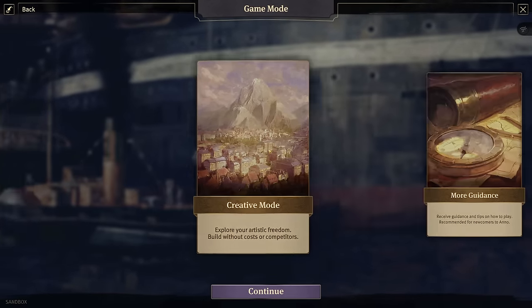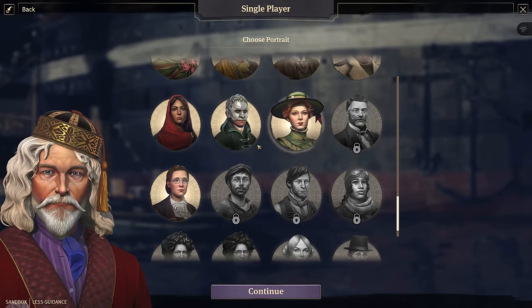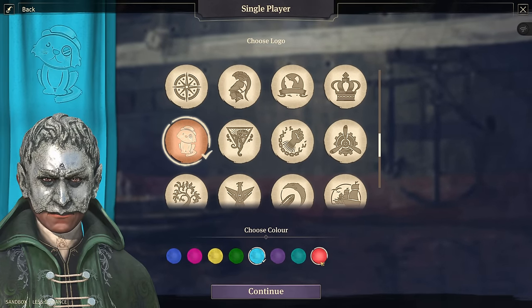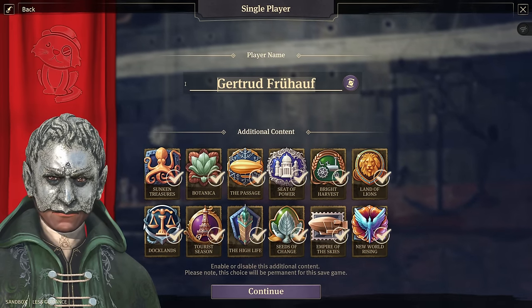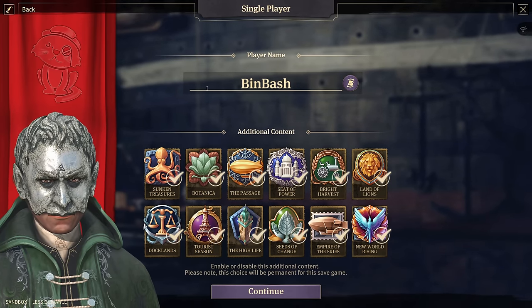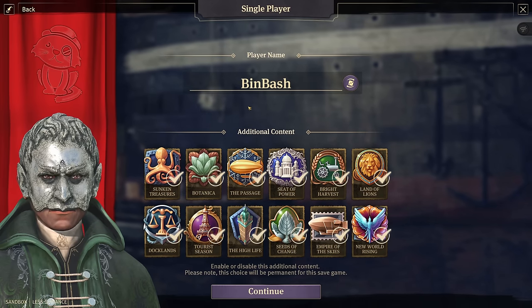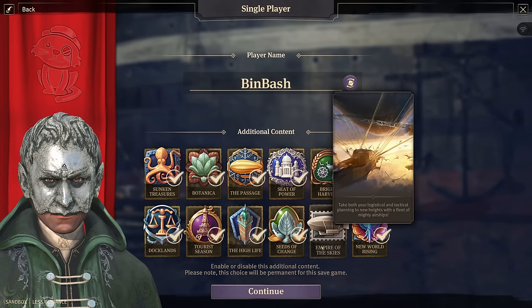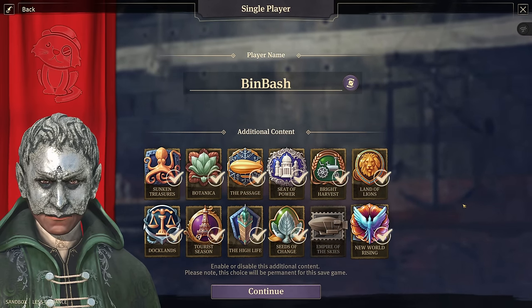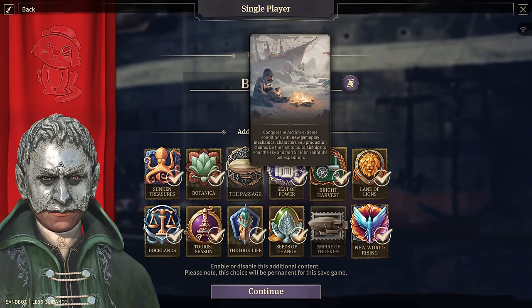For the difficulty settings, we're going to look at sandbox mode. As always, we're going to proudly present the banner of the cat with our silver-masked gentleman under a red player color. For the name we're going with Bin Bash, one of my Patreon supporters - thank you very much. For the DLCs we're going to activate most of them. I would like to deactivate Emperor of Skies since airships are not balanced right on higher difficulty, and also deactivate the passage as it's not really adding anything to the game.